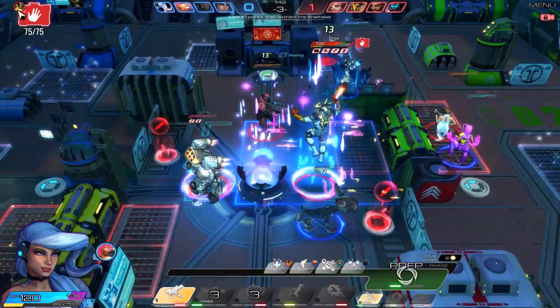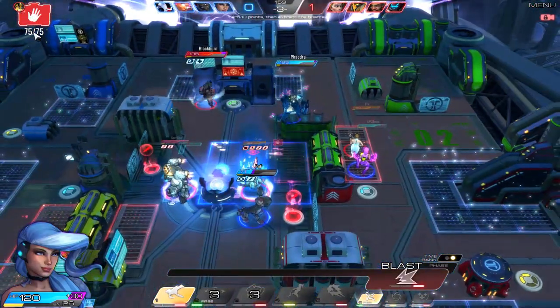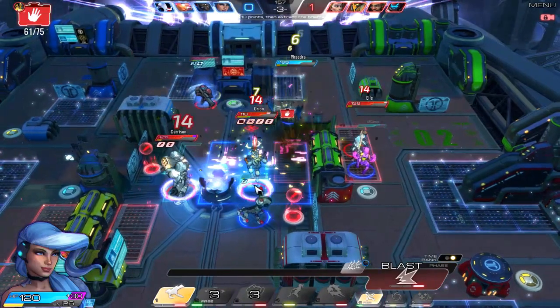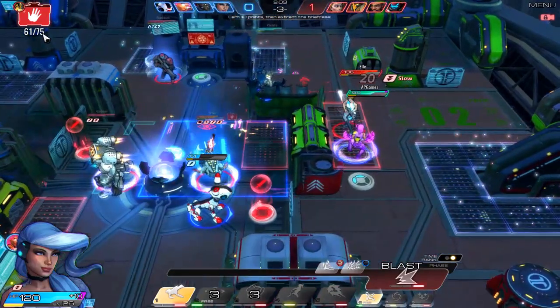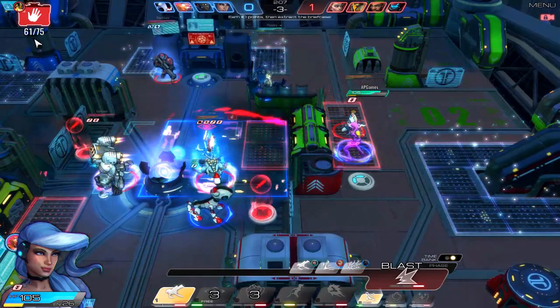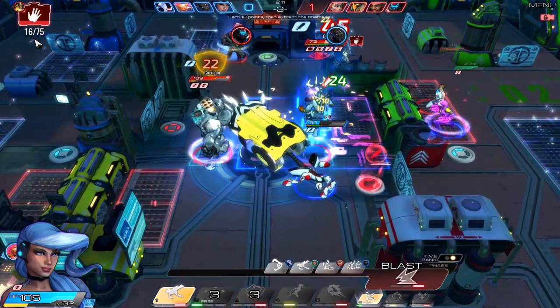Up here you can see in the top left you've got an indicator of who has the briefcase — so it's Orion. And then you see the damage meter here. If they take 75 damage at this time, Orion will also drop the briefcase. Every time the briefcase is picked up, that damage meter is increased by 15. So the next person that picks up the briefcase will have to take 90 damage in order to drop it — person after that, 105, then 130.